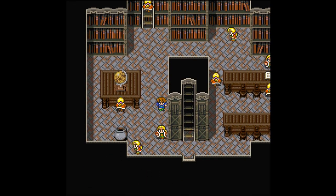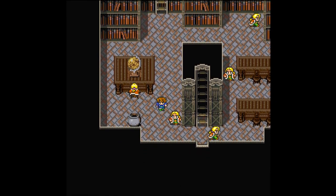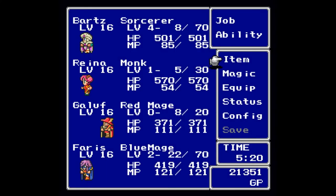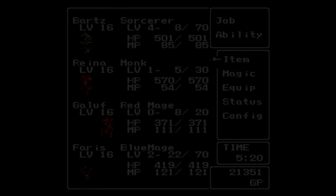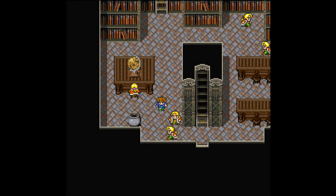I did learn Arrow 2 for my Blue Mage, which is always nice. But what else awaits us in the Library of the Ancients? You'll have to wait to find out next time. That's going to do it for this part of Let's Play Final Fantasy 5. I've been Baller Scuba, joined as always by my squad of Bartz, Reina, Galuf, and Faris. When we come back — the basement. Hope you guys enjoyed, hope you laughed, hope you learned — hope to see you next time!